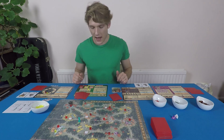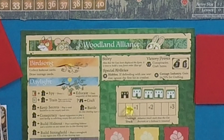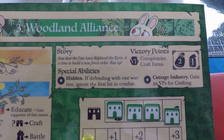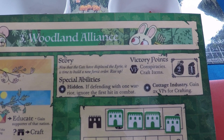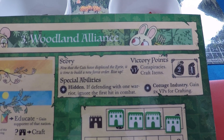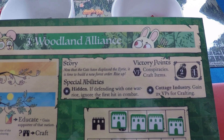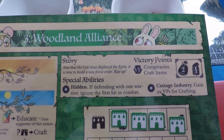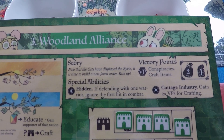Now we're onto the Woodland Alliance — the plucky heroes or cute fluffy insurgents of the woodland. They gain victory points for conspiracies and crafting items. They have a hand size of two and one income. Their special abilities are: Hidden — if defending with one warrior, ignore the first hit in combat; and Cottage Industry — gain double victory points for crafting.